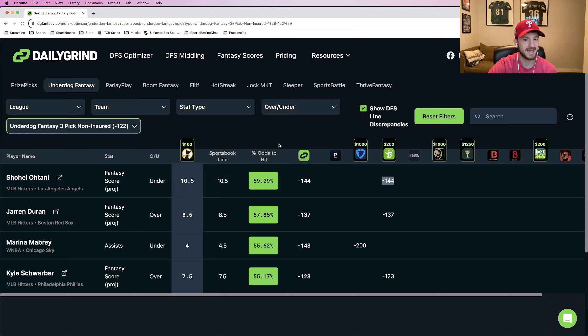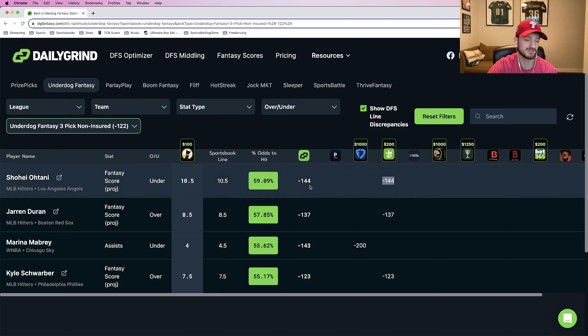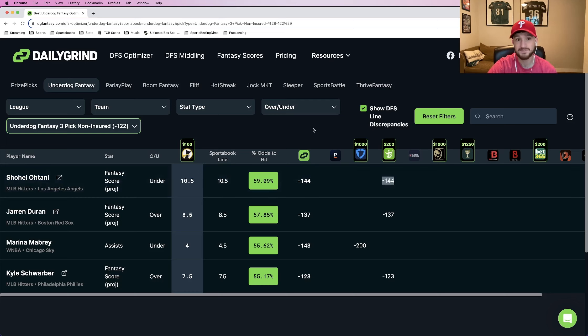PrizePicks has implied odds of around minus 140, so this would not be a positive EV play on PrizePicks, but it is on Underdog — which is another example of why the three-pick is better specifically on Underdog and why there are differences between the platforms.